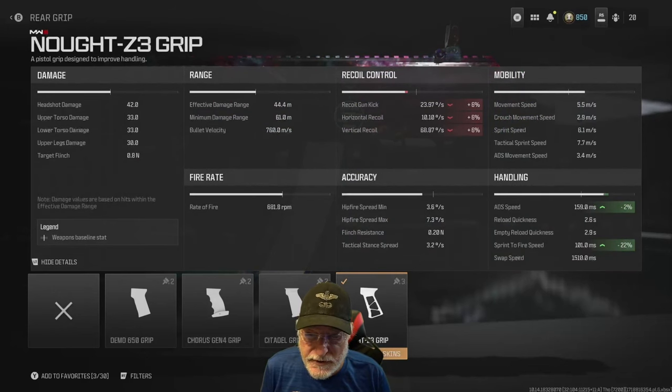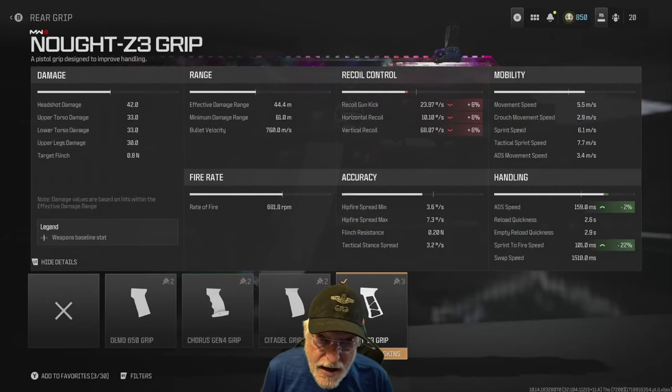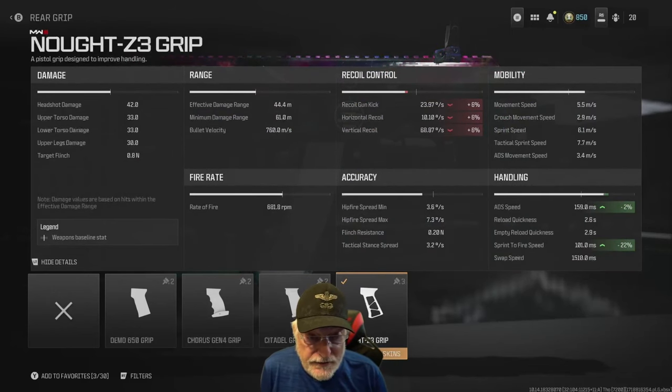The Nott Z3 grip — and I think they call it Nott because it significantly increases the recoil. Now, 6% isn't significant unless you're talking about big numbers. 23.97 recoil itself isn't bad, and 10.10 isn't awful, but look at the vertical recoil: 68.87 degrees per second.